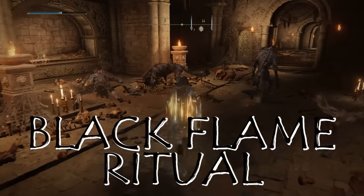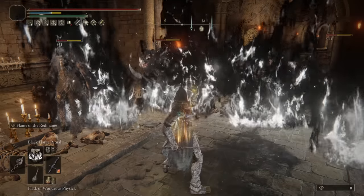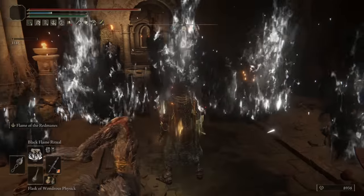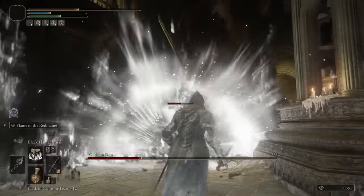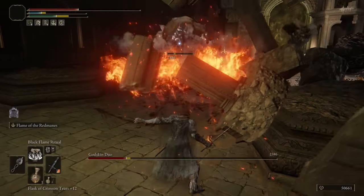Black Flame Ritual is another great AOE spell and can also be used as a defensive barrier, dealing good damage and staggering everything trying to reach you so they usually can't cross the fire. It's a nice incantation for exploring but also works in boss fights because it stays on the ground for a bit, letting you combo it nicely with the other tools in our kit.